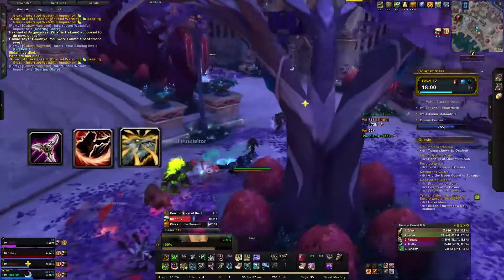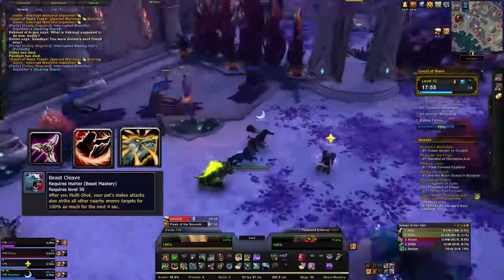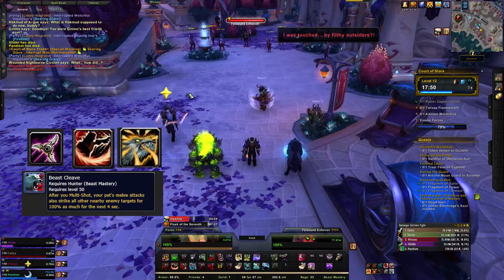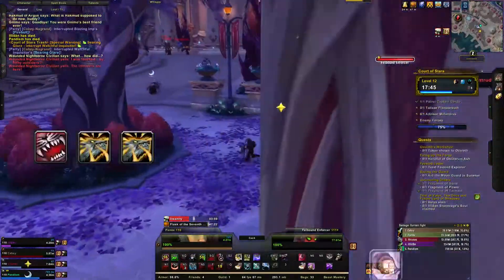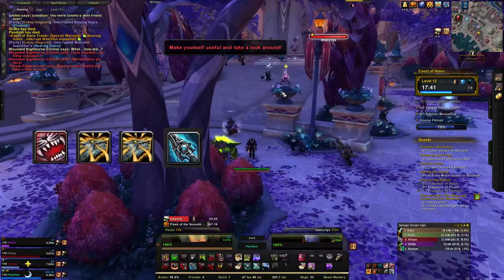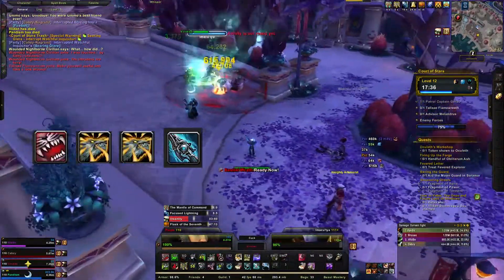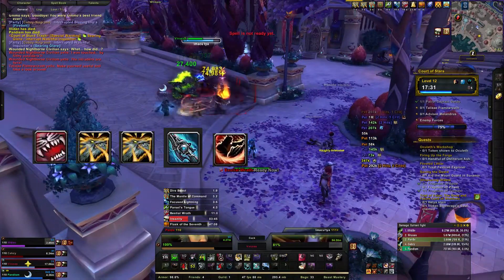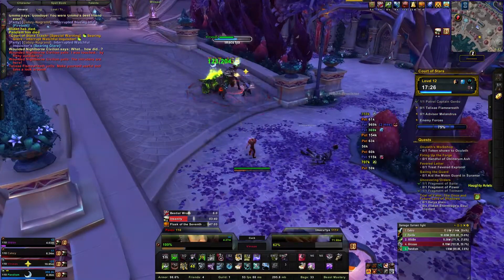The most important thing to maintain is Beast Cleave. For a bigger pull, I'll open with Bestial Wrath first, make sure both Dire Beasts are active, then Titan's Thunder, and maintain Beast Cleave as long as possible while getting off Kill Commands. You won't use Cobra Shot in most AoE pulls — only if you're at 90 or more focus, which rarely happens in AoE.